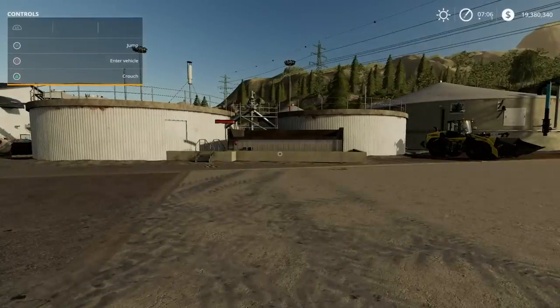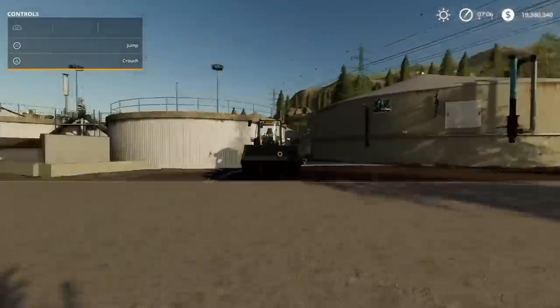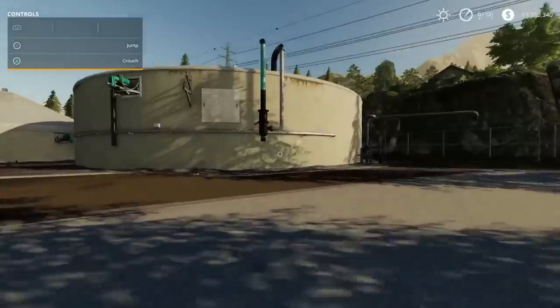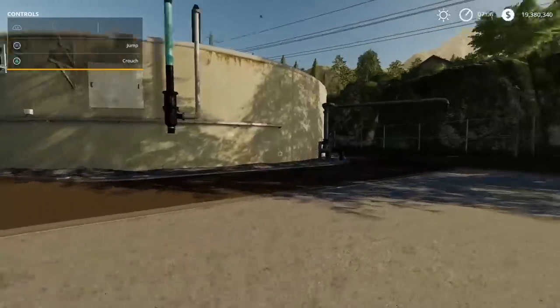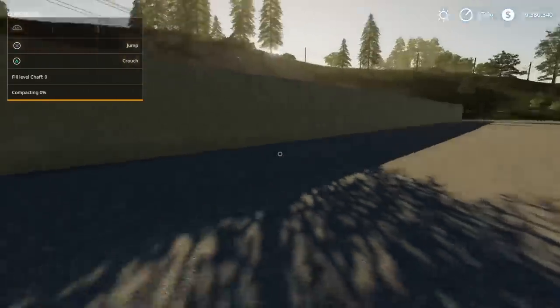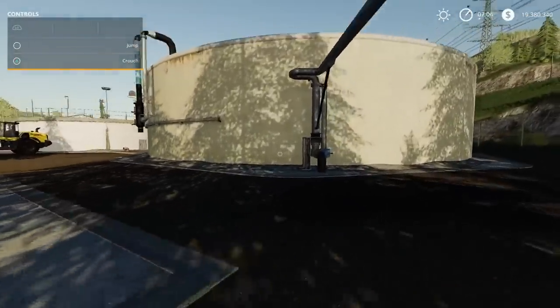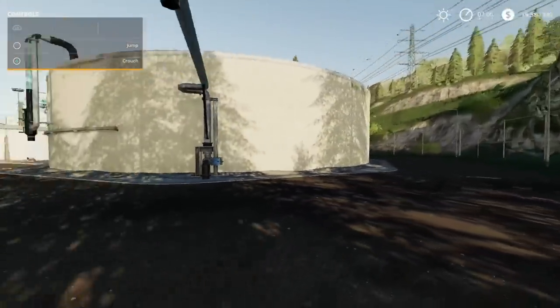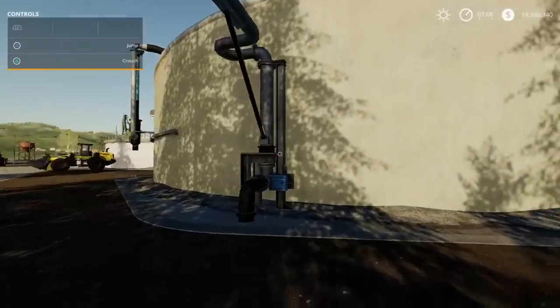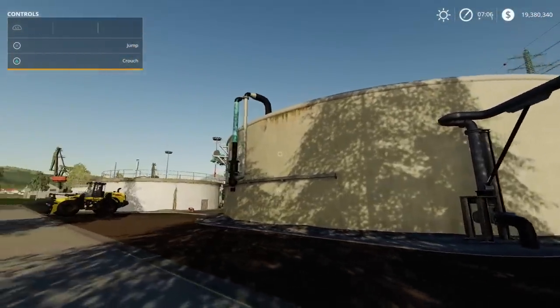We know about silage. On FS17 you had a digestate tank, and I showed this on my first look. This to me appears to be the digestate tank. Just like the bunker silos, if I walk into the bunker silo it'll tell me fill level chaff, compacting 0. But when I come over to what should be the digestate tank, nothing comes up. It doesn't say digestate tank fill level - nothing at all. There are no steps to go up and look inside it like on FS17.